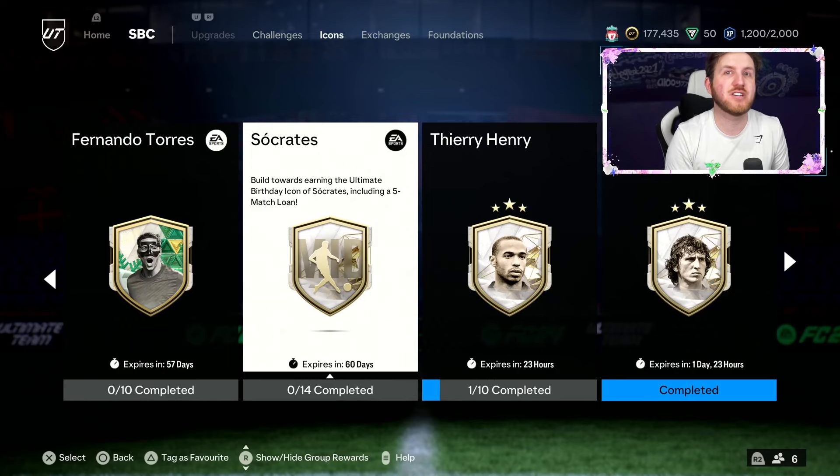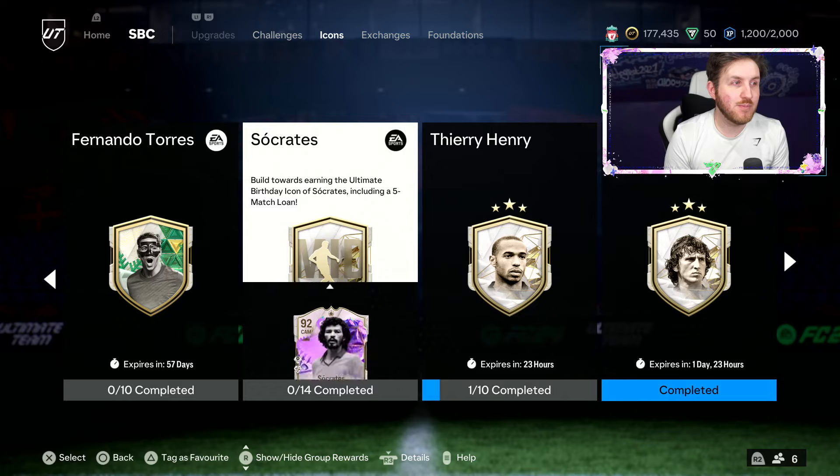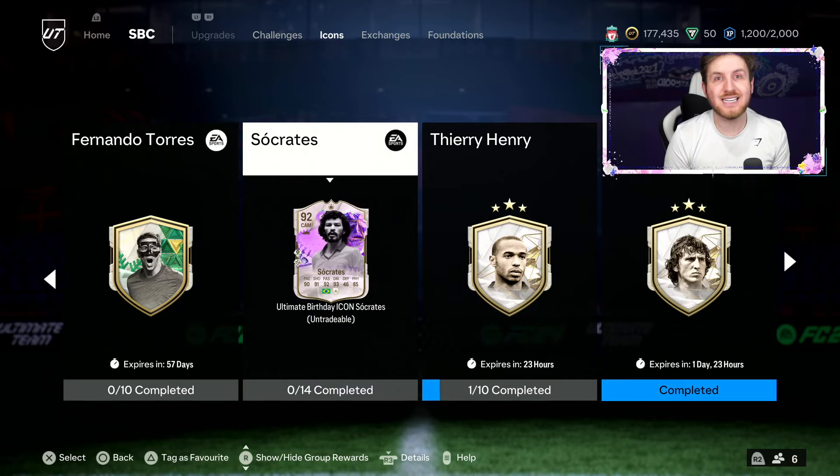When you think of a box-to-box midfielder, there's only one icon who I would recommend to get right now, and it's this guy. Socrates has finally got a card that is worthwhile putting in your team in FC24. Other Socrates cards have always been nice — I've always loved his cards, I've even got his Evolution 91-rated in this game. However, the brand new Socrates is here. He's 92 rated.